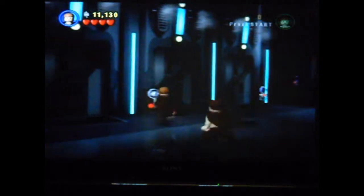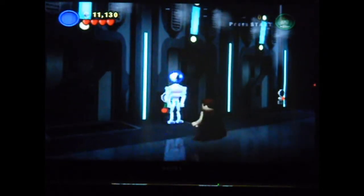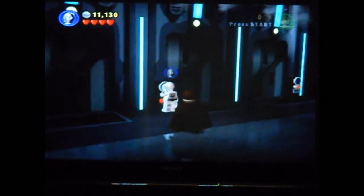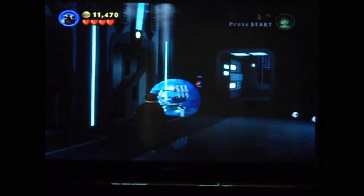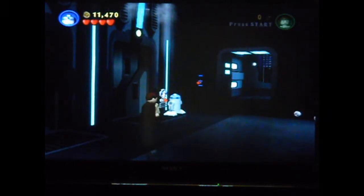Both of the remaining canisters are actually right here together, so we did pretty well the first time through. The canisters are in pretty easy to get places. This one you activate with 3PO, or one of his type of droids, and that's all you need to do. The next canister is right out here — you guys may remember this one. I tried to get to it and I almost did.